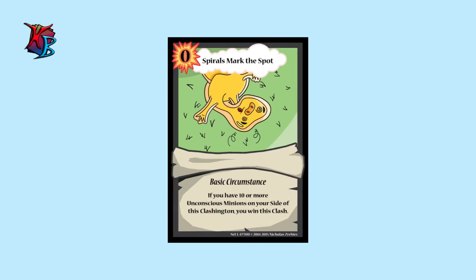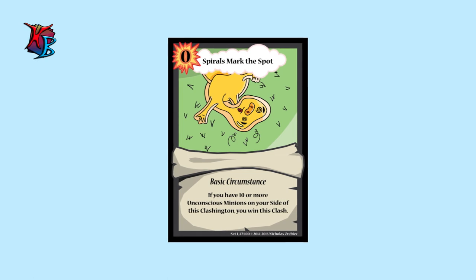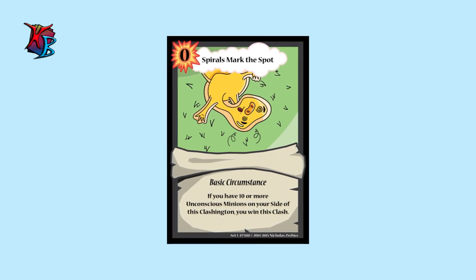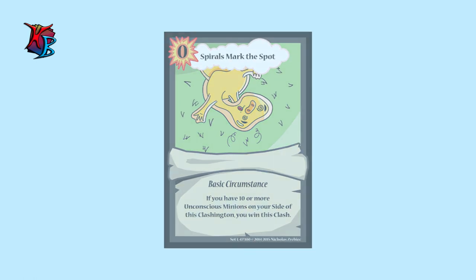At number 6, we have Spirals Mark the Spot. Definitely a strange card to say the least. Spirals Mark the Spot rewards you for having unconscious minions. If you have a unique style of play that can fulfill this circumstance's requirements quick, it's surely a must have.